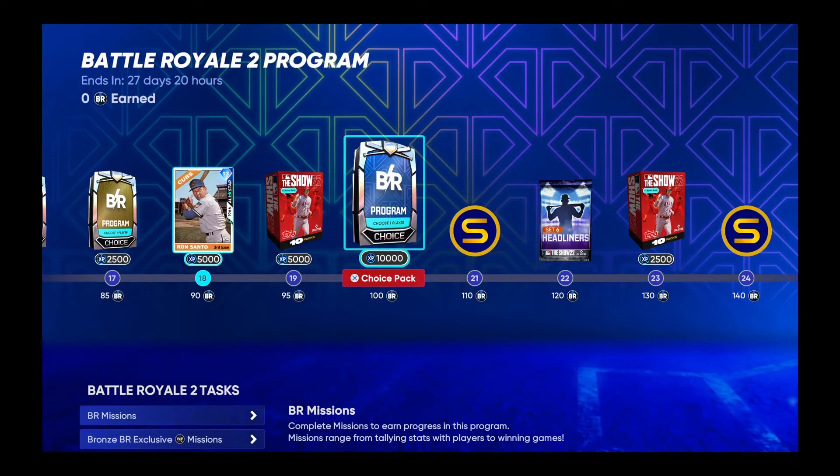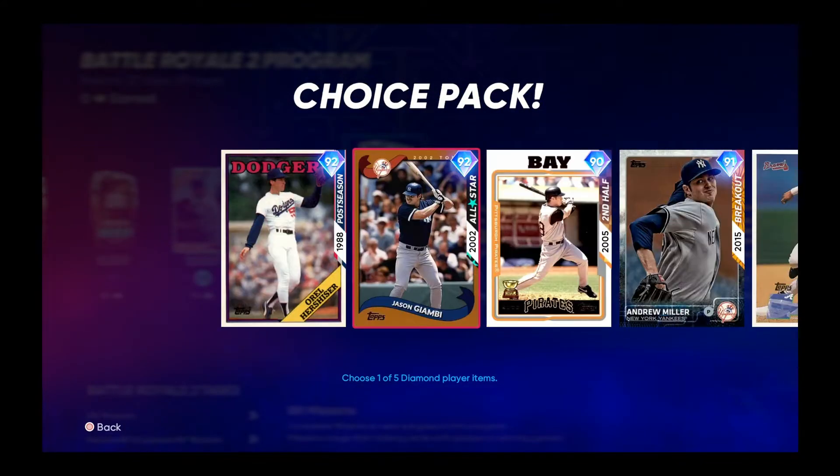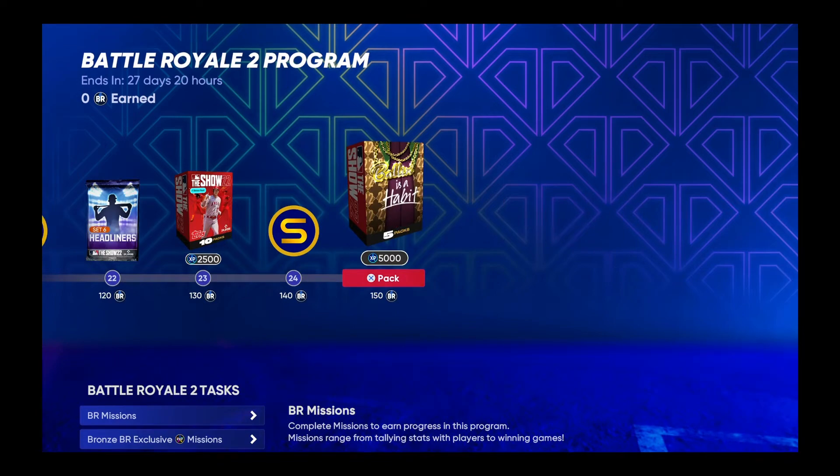We also got 2 more 92's for the Battle Royale pack — we got Oral and Jason Gamby. We also got another Headliner 6, it's Vida Blue. I will never complain about a pitcher. Pitchers are the people that win games.